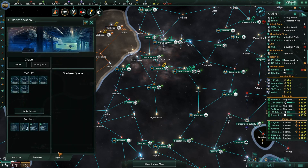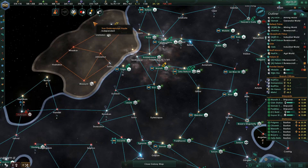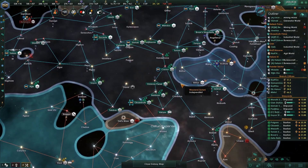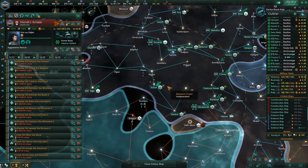Upscaling complete. Our Colossus Station is building the Juggernaut. This should be fun. Let's go back to making sure we have our fleets where we want them. You're right there, that's great.